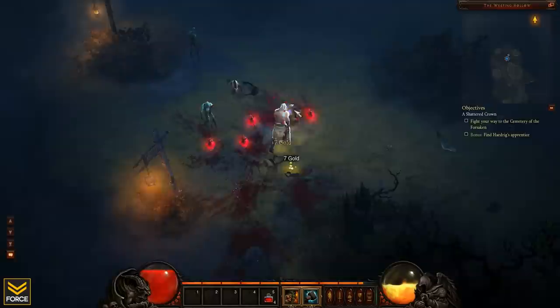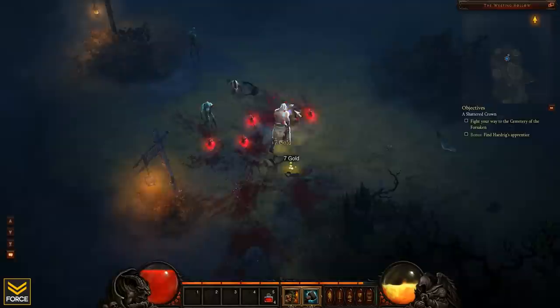Getting a little overwhelmed here, just drop a couple hammers. We're almost level six, which is beautiful, because I'm going to gain access to the next spell.